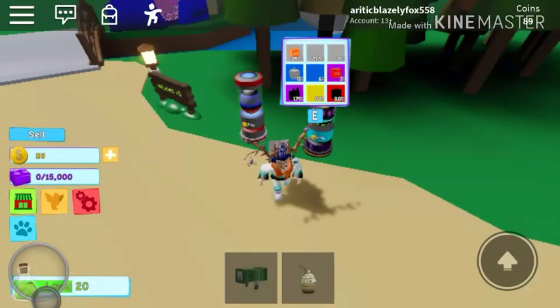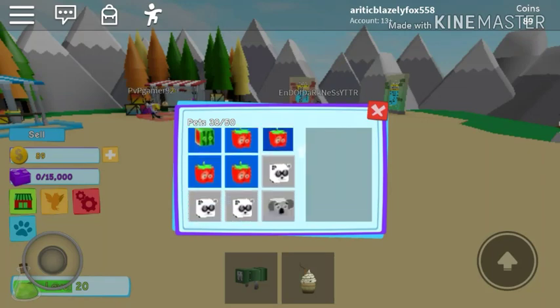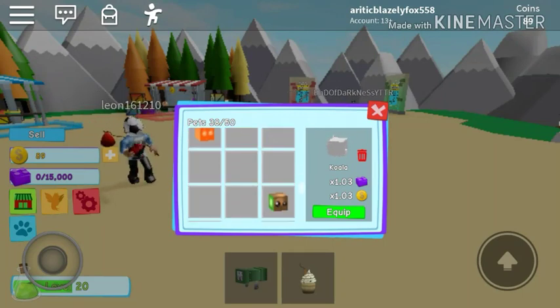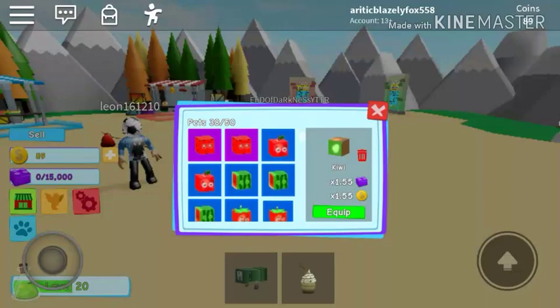Alright guys, and we're back. I'm completely out of money — I only have 89 coins left. So let's just check our inventory to see what we actually got. We got strawberries, koalas, pandas, oranges, slimes, and kiwis. I wish you could make them into a shiny pet like in other games, but you can't. Bummer.